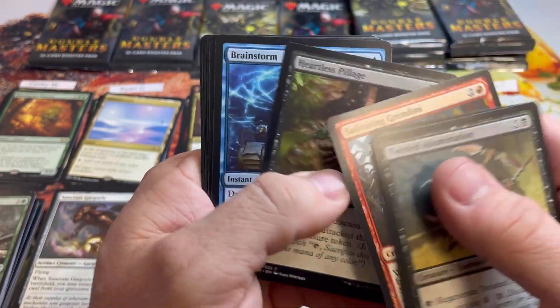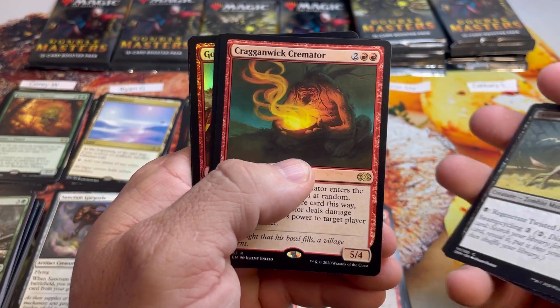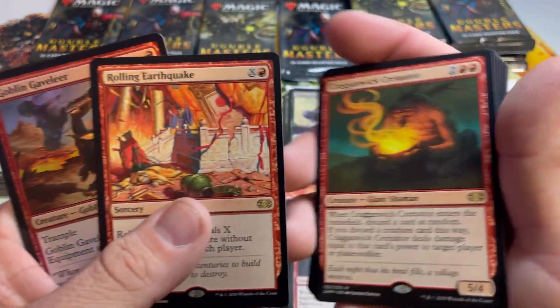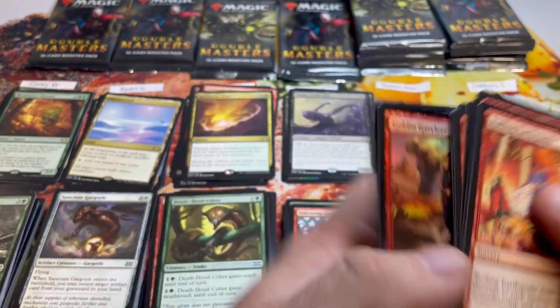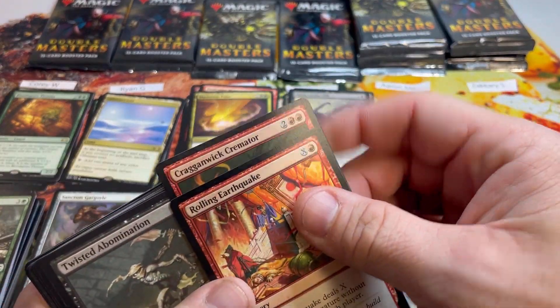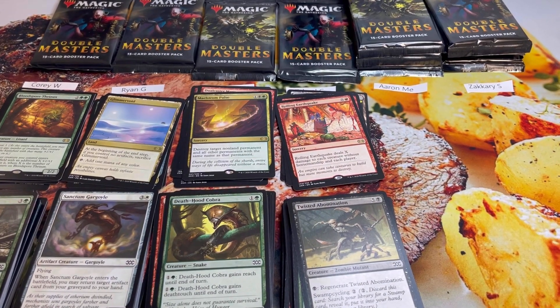Pack number three for Michael. Cremator, Rolling Earthquake — double red. Five more. The foil slot had no rares or mythics. So far this box has been pretty tough.